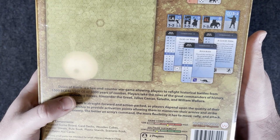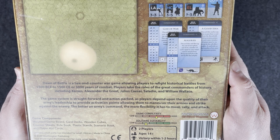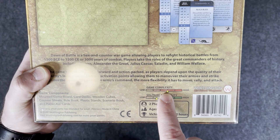Dawn of Battle is a hex-encounter war game, allowing players to refight historical battles from 1500 BC to 1500 CE — or 3,000 years of combat. Players take the roles of the great commanders of history, including Xerxes, Alexander the Great, Julius Caesar, Saladin, and William Wallace. The game system is straightforward and action-packed, as players depend upon the quality of their army's leadership to provide activation points, allowing them to maneuver their armies and strike against the enemy. The better an army's command, the more flexibility it has to move, rally, and attack.